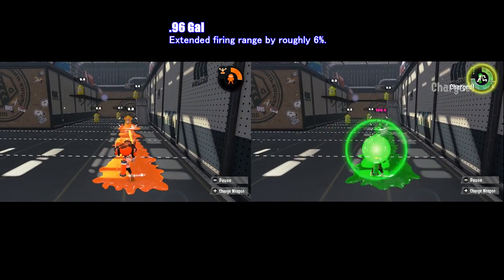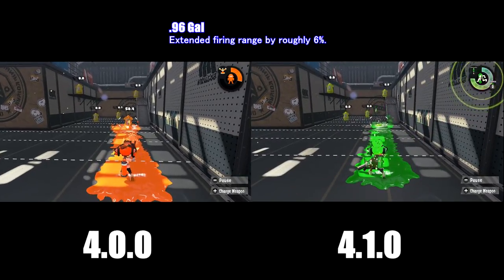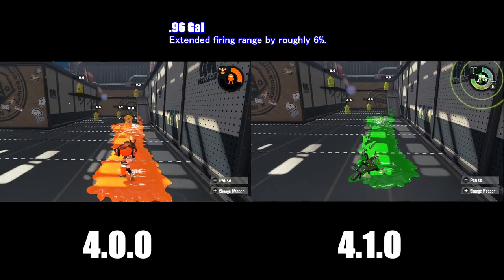For the 96 Gal, there has been an extended range while firing by roughly 6%. As you can see in the version 4.1 update, I am able to hit the dummy much further than I did before.